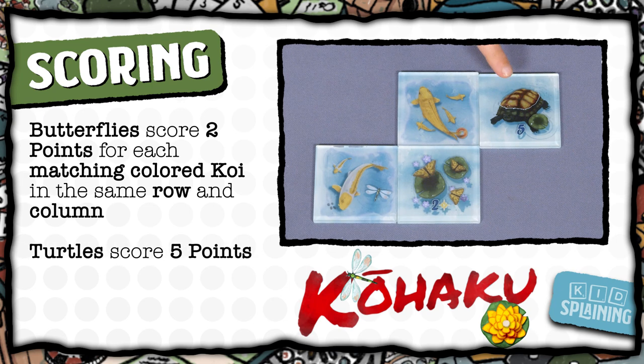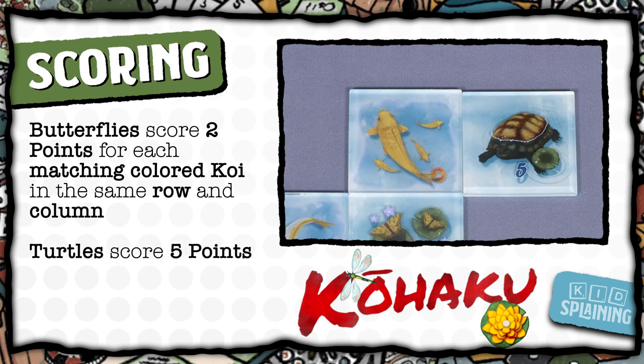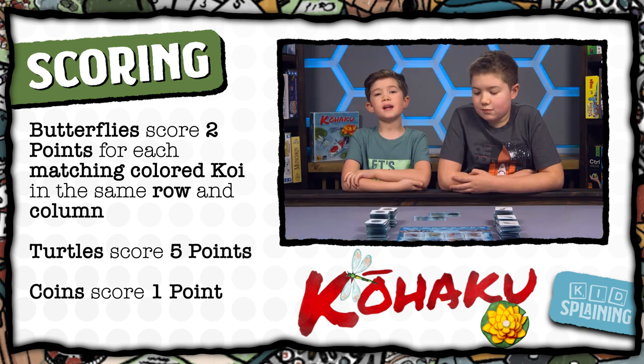Turtles score five points no matter where they are or what's around them. Any koi or fish that have a coin on their tile — each coin is worth one point at the end of the game.